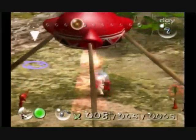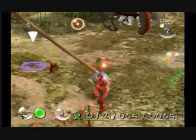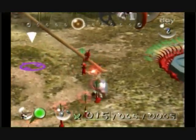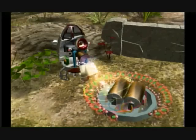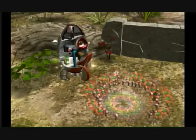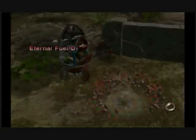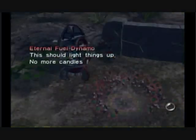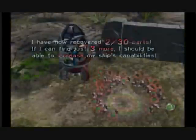Let's pick all these Pikmin. Now they're gonna take that part to the light near the onion — see it over there? They're gonna put it right under the ship and beam it up into the ship. How they know to do this, who knows. This should light things up — no more candles for me. We have two out of thirty parts; we can find three more. I should be able to increase my ship's capabilities.